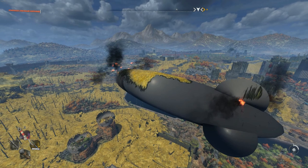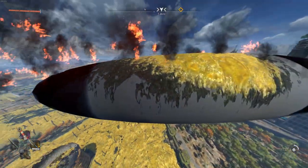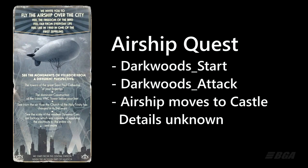The second model shows the airship totally destroyed. There are chemicals showing on top of the airship, which suggests it was attacked by the military back when things started in the city of Villador. There's also a picture referencing the airship — it was basically used to see all the monuments of Villador from different perspectives, and it also moved near the castle during one of the quests, but the rest of the details are unknown.